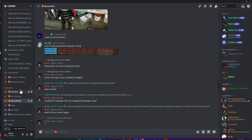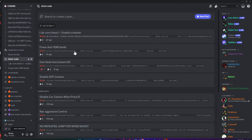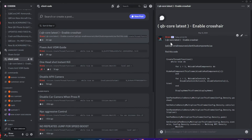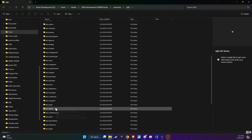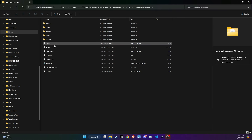First, for the inbuilt crosshair, head over to my Discord where I've posted the steps in the Client Code section. Begin by navigating to the QB Small Resource, then open the Client folder and access the HUD Components Lua file.